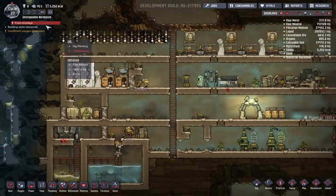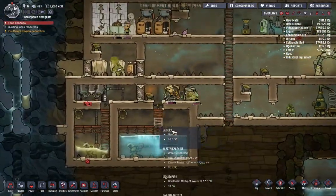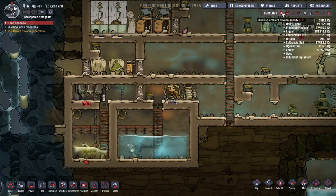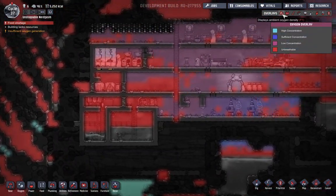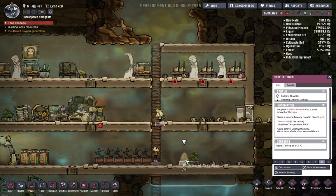Yeah, we probably should get some more people in here. Food shortage? There's not a food shortage - you're short. Yep, we got a lot of stuff going in here. Carbon dioxide is orange now, which is actually helpful. But yeah, so we've got all this stuff going on. We still got influxes of carbon dioxide.